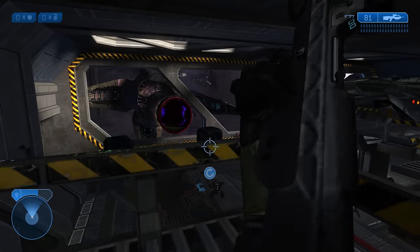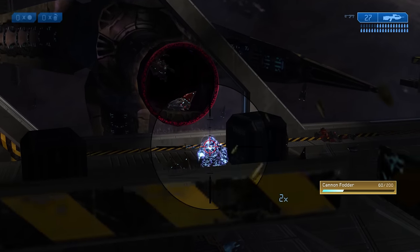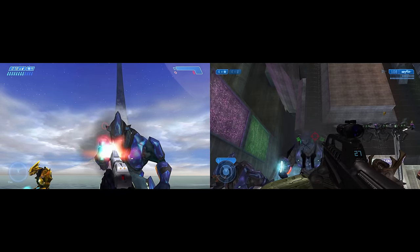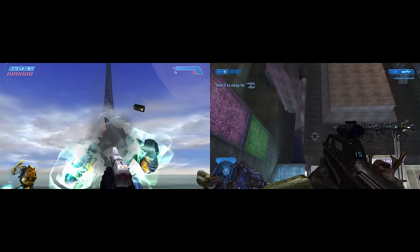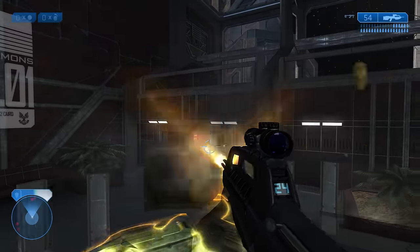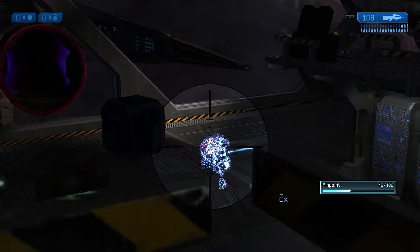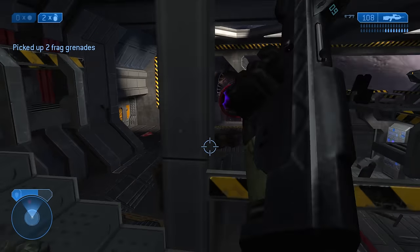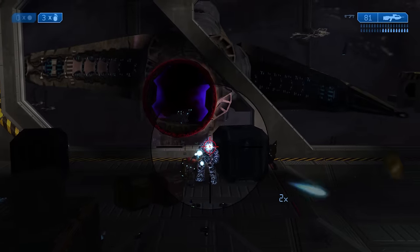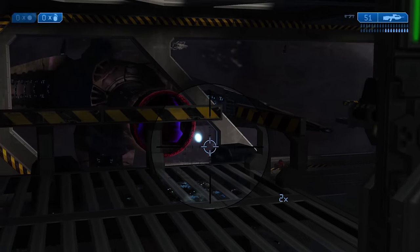Its ammo capacity is 36 rounds per magazine, giving 12 trigger pulls before reloading, followed by 108 spare rounds maximum. It's no secret that the Battle Rifle is one of the best guns in the game. Its consistency as a headshot machine is unmatched, capable of decimating whole squads of unshielded enemies with zero effort. It accomplishes this with more bullet magnetism compared to Halo 1's pistol, along with a 3-round burst granting 3 chances to land a headshot.